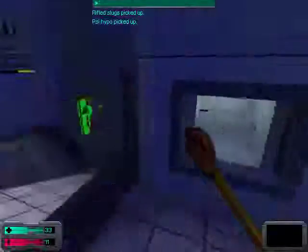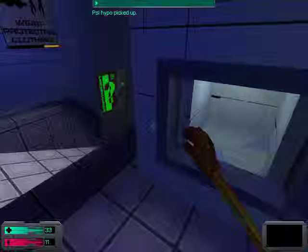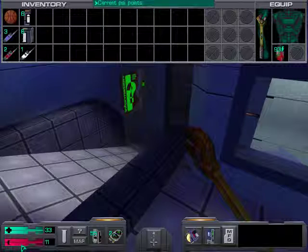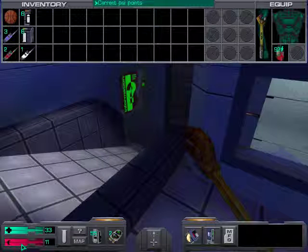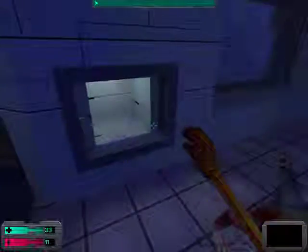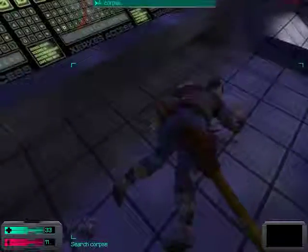In this weird area — I don't know why they sealed it off with glass — we have a med hypo, which increases our hit points as indicated by the red bar in the bottom left. And here we have some standard types of ammo: standard bullets, which do what they say on the tin, and rifled slugs, which are one of the two types of ammo that our shotguns use.